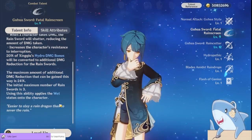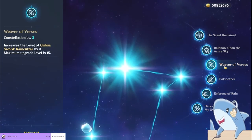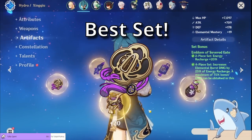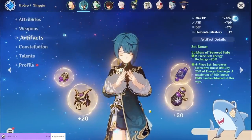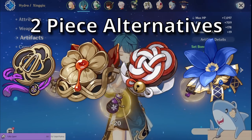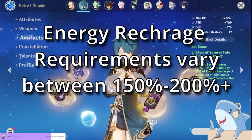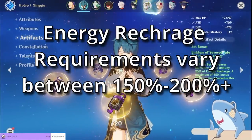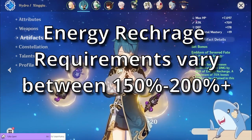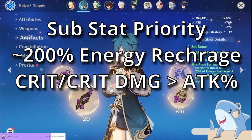For constellations, a C0 Xingqiu is very strong, but if you do want to go for constellations, all of them are good — his C6 and C2 are by far the best. For artifact sets, a four-piece Emblem of the Severed Fate is by far his best set. It not only helps him with his Energy Recharge problems, but makes his burst stronger while solving that problem. If you don't want to farm Emblem, you can use two-piece combinations of Heart of Depth, Noblesse, Emblem, or Attack% sets. For stat priorities, the main thing to look for is Energy Recharge — you want at least 200% in most cases. This drops to about 150% if you have an R3 Sacrificial Sword and C6 Xingqiu, but most of the time you'll want at least 200%. Prioritize Energy Recharge, then Crit Rate, Crit Damage, and finally Attack%.